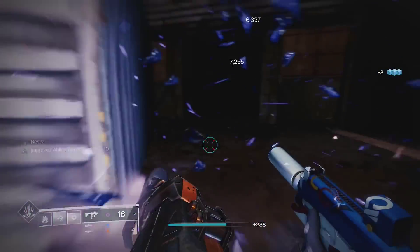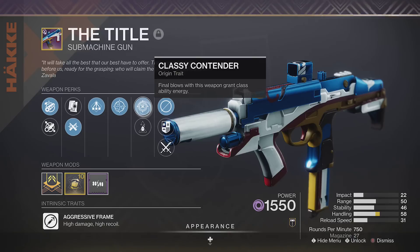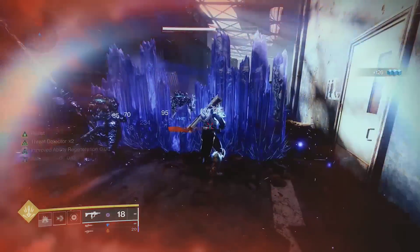and Whisper of Shards, so you can make a variety of awesome stasis builds. You can also add Whisper of Refraction to gain class ability energy in addition to Classy Contender, so you can create a ton of these stasis walls.